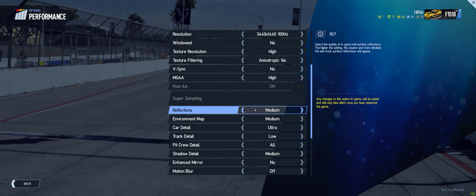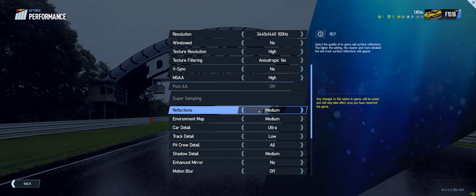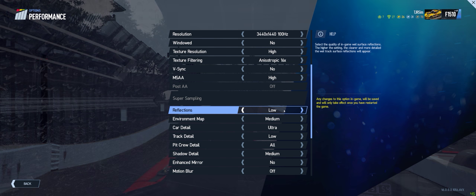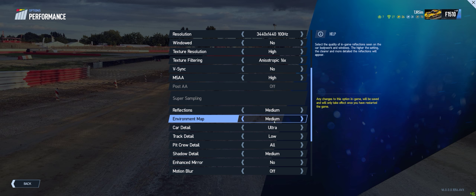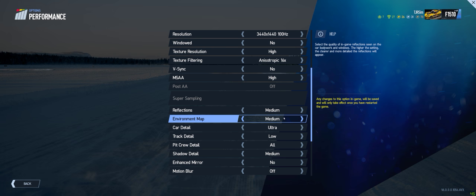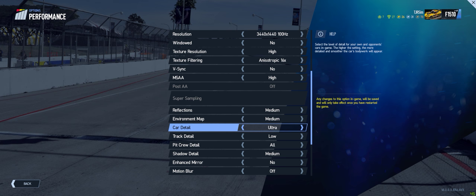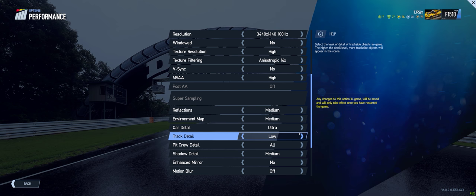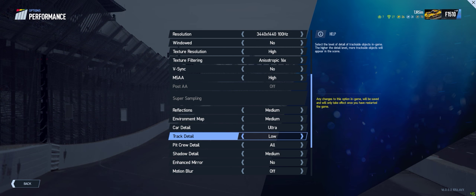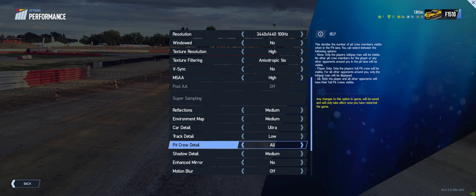It's just a 10-minute race so you don't have to stick around for the whole thing. Reflections - if you're not running as beefy a system, this one makes a pretty big difference; you can drop it down to low to help in the rain. Environment map is your quality of in-game reflections off your car windows and such - I leave it on medium. On sunny days you can crank that up to high and be just fine. Car detail on ultra, same as before. Track detail on low - I played around with this; you can crank it up to high and it works fine on a sunny day. It shows more people in the stands, but to me it's kind of a waste for the performance hit.